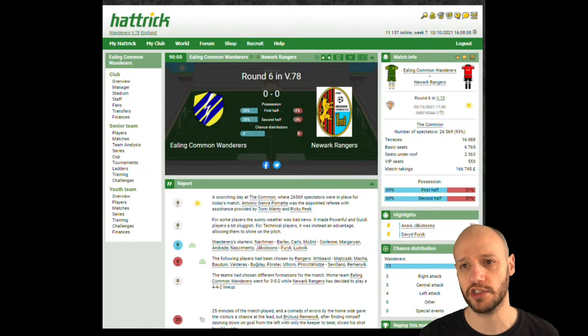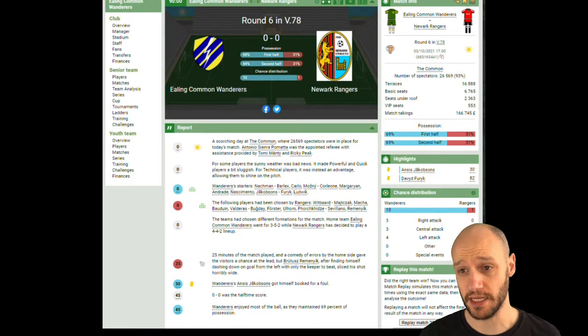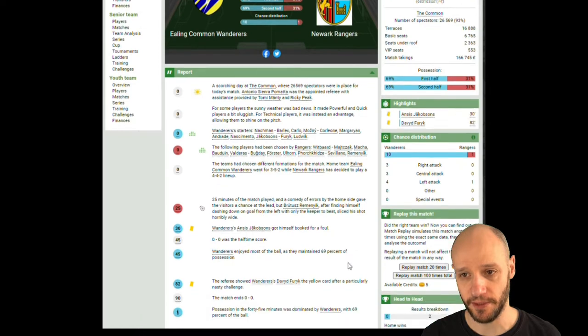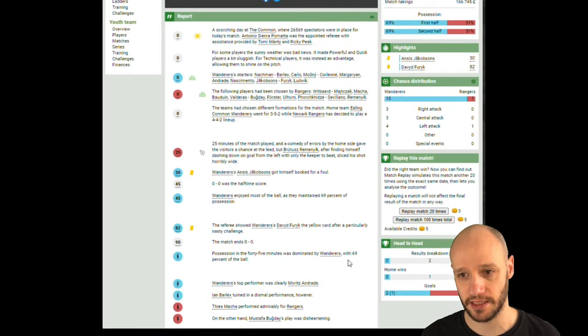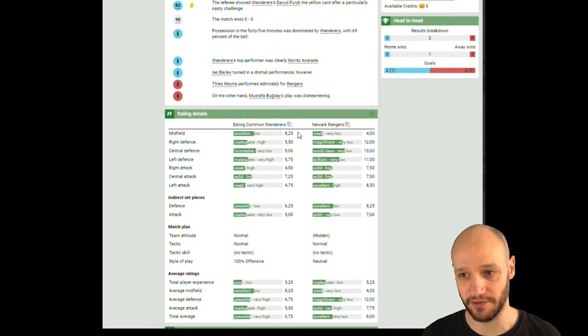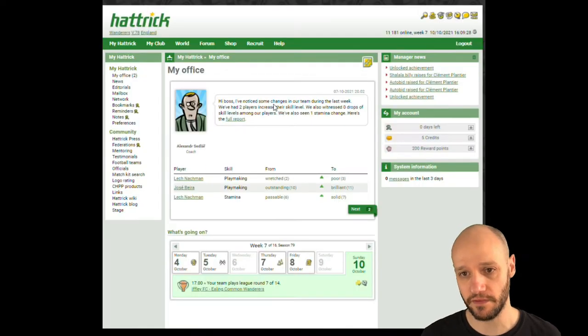We got a draw against Newark Rangers, 0-0. We were the better team — I'm very surprised we didn't nick a win. Chance distribution was 10 versus 1; we dominated possession but just couldn't get a breakthrough. You can call it unlucky or blame the Hattrick match engine, but it's unpredictable. Looking at those defensive stats — 12, 13, 11 — we dominated but they defended well.